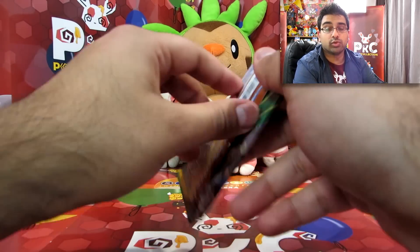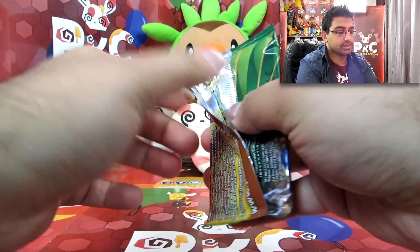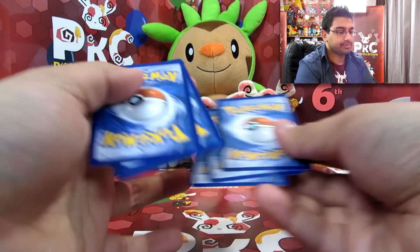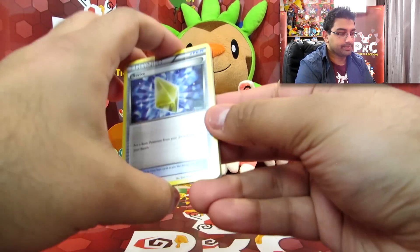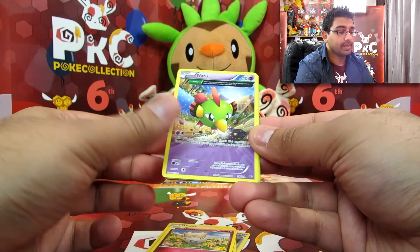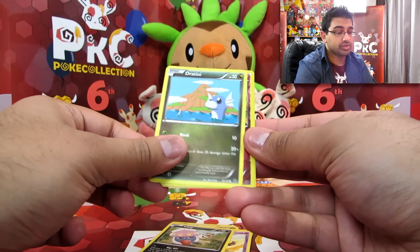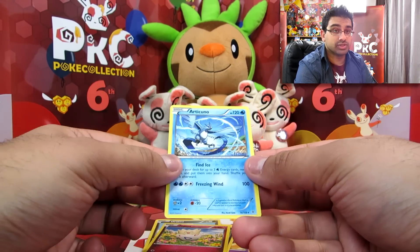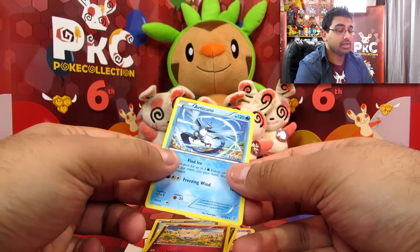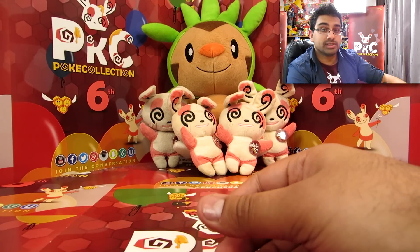Okay, that leaves us with Roaring Skies. Alright, so we have Revive, Ninjask, Shelgon, Togepi, and Natu ancient trait, and regular Natu, Inkay, Dratini, a reverse Togepi, and an Articuno — still a pretty card, I love the artwork on this one. The Zapdos kind of reminds me of the good old old-school stuff.